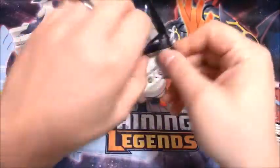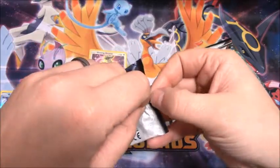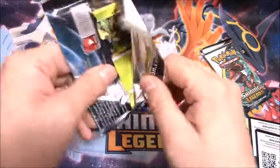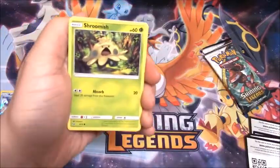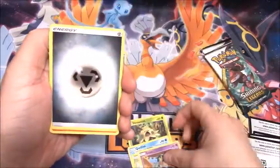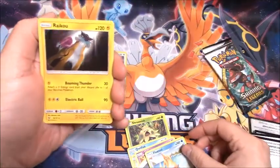Fourth pack — we have the Mew artwork for this one. Goodness, these packs are just not wanting to be opened. It's weird how sometimes you get packs that are almost impossible to open, and sometimes the pack just falls apart in your hands. Shroomish, Qwilfish, Stunfisk, Bulbasaur, Gullet, Metal-type Energy, Volcarona, Ho-oh Trainer, Floatzel, and a Raikou holo.